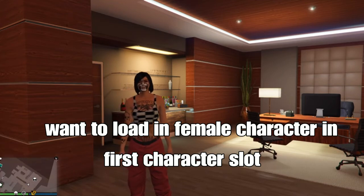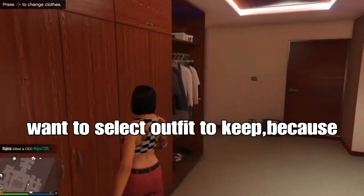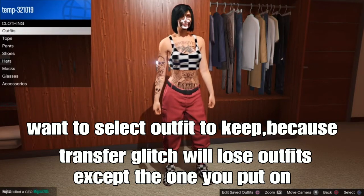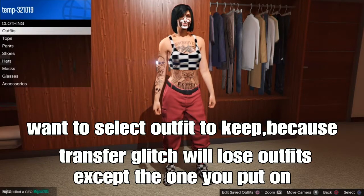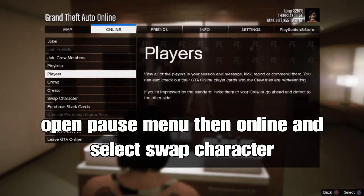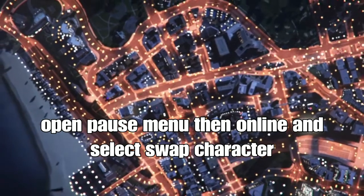You want your character to be in the first slot, character slot. From there, if you want to get that done, you head to the Clowning Store. Every person, you want to select your outfit to keep because Trusted Glitter will lose your outfits except the one you have on. This is the old clip — Trusted Glitter is still working for old gen. Go to the pause menu, go to online, and select Swap Character. Trusted Glitter will lose your outfit and it's only working for old gen.